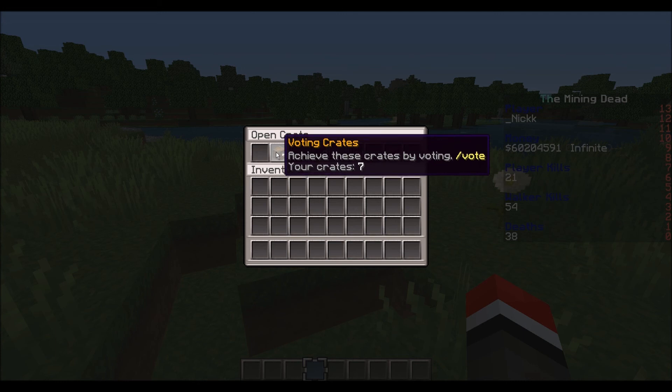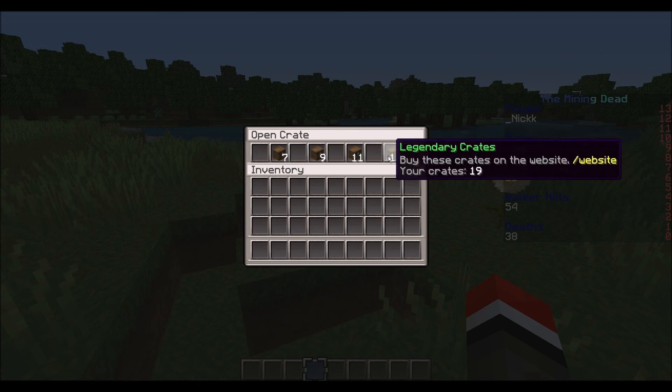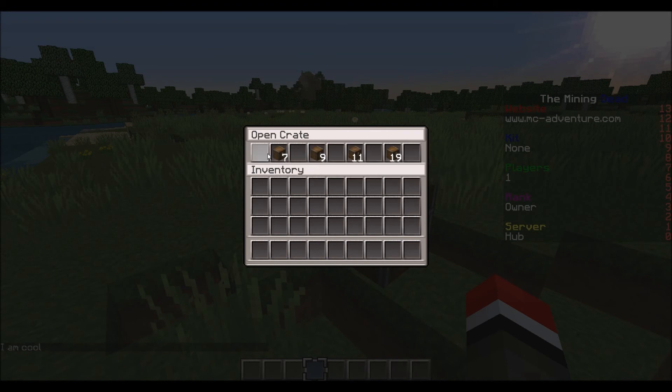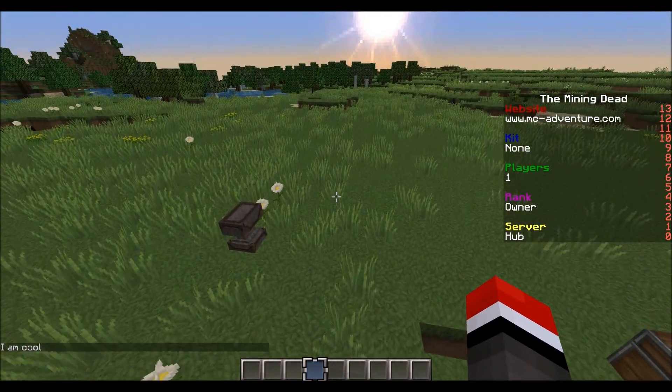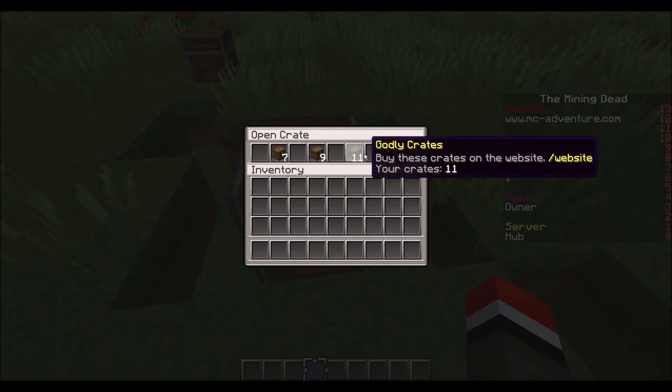The voting crates you're going to get by voting, and the other ones you're going to either earn in events if we do that every once in a while, or get them at the shop on the website. The higher tier chests usually have better items, and you can find stuff like unlimited money in some of these chests.